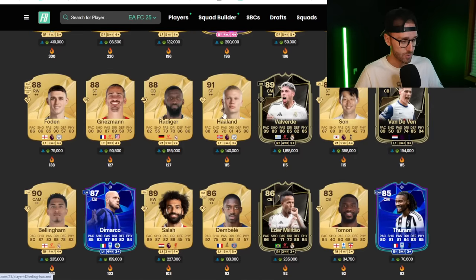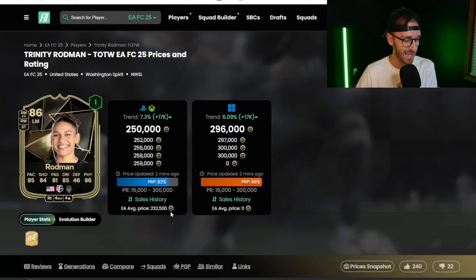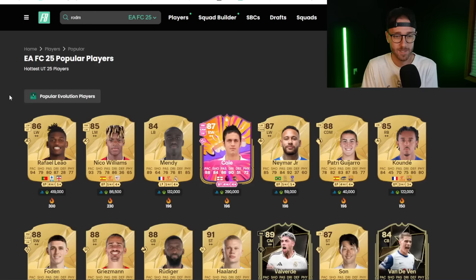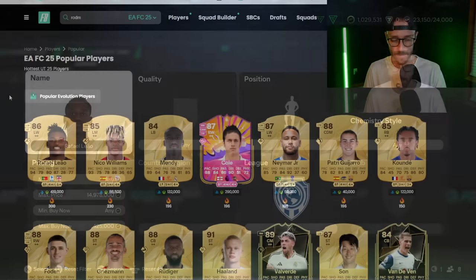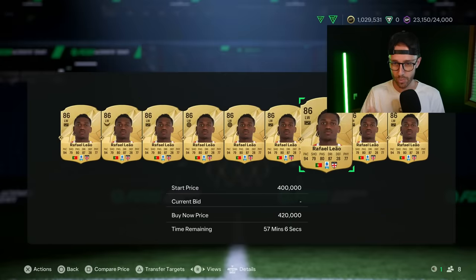Nico Williams is 86k. Some special cards hurt by this — Trinity Rodman's inform card was almost extinct at 280–300k, now she's 250, was 240k. Usman Dembele was up a lot and is now down some. Just keep an eye on these Quick Step and Rapid players because they're still very useful and very meta — pace is always meta in this game. For people panic-selling these cards thinking they'll be absolutely useless — no, these cards are still going to be very useful. Rafa Leão especially with Serie A links and the potential link to a Pulisic Player of the Month still — very meta.